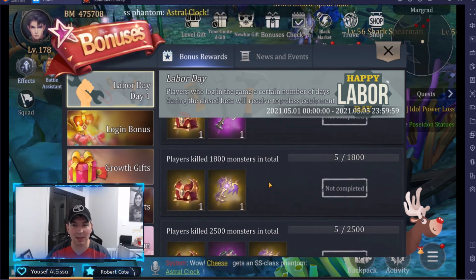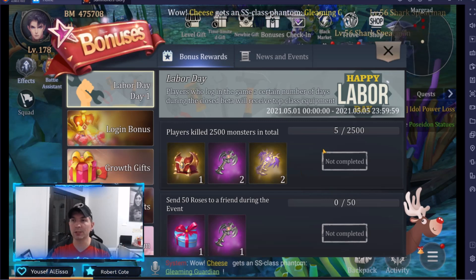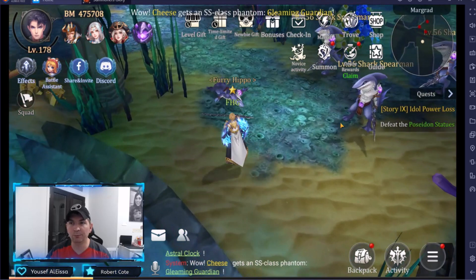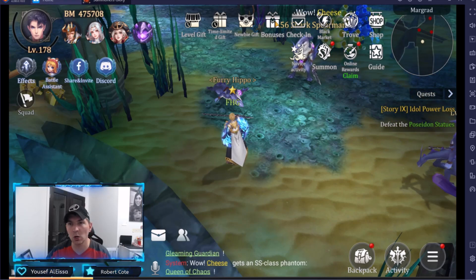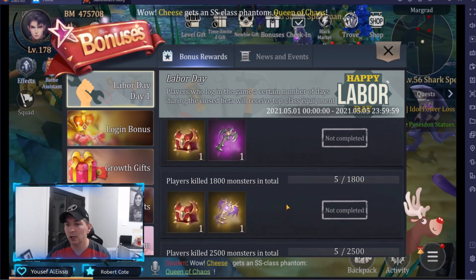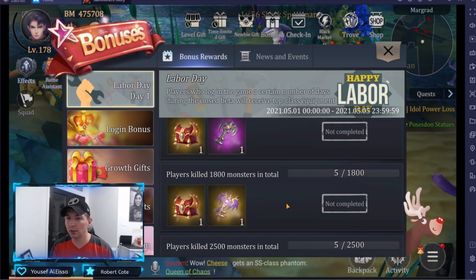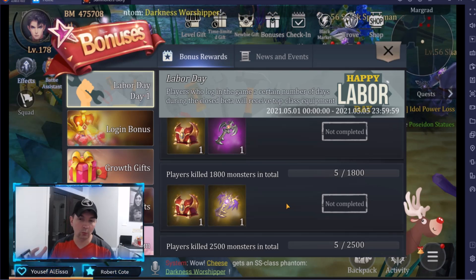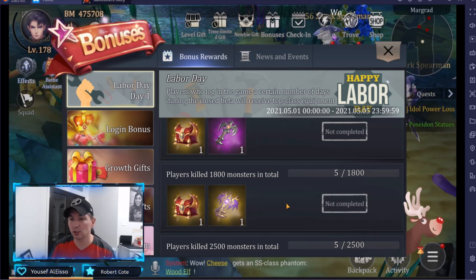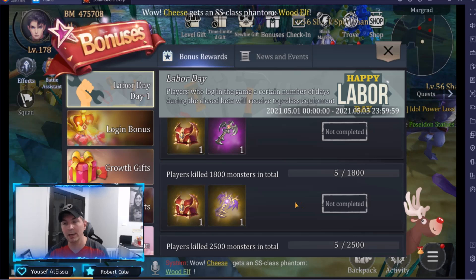Players killed 200 monsters, then 1,800, then 2,500 monsters — that gets us two of these keys. One big trick here is to go to a lower zone. As you can see, we are in Margrand, fighting level 56 Sharkmen. You can farm these super, super fast on auto — just destroy them. Killing 1,800 monsters has two benefits: you want to get lower-level gear and lower-level gems, because in the future we're going to have to enchant gear, which requires a lot of materials. Lower-level gear is super cheap to enchant compared to 5-star gear.